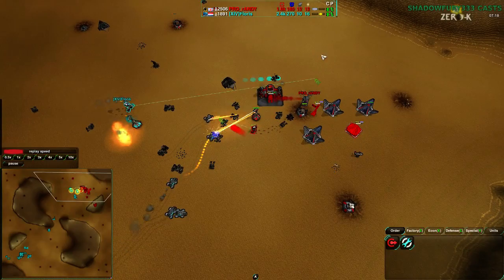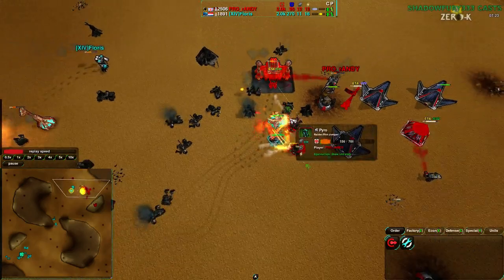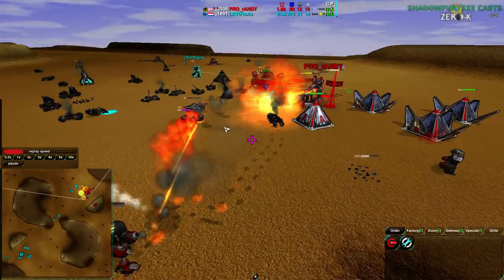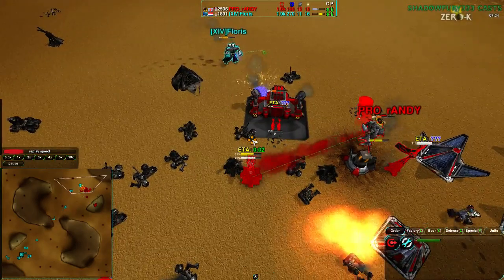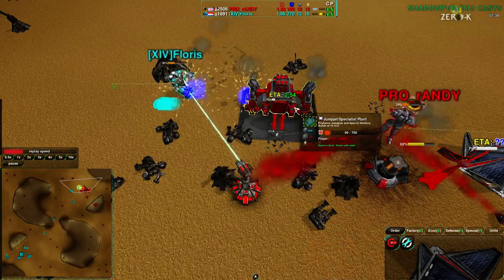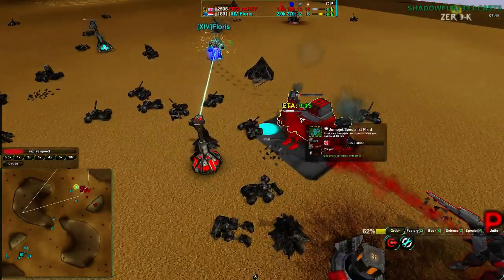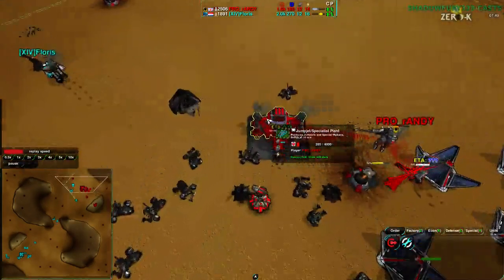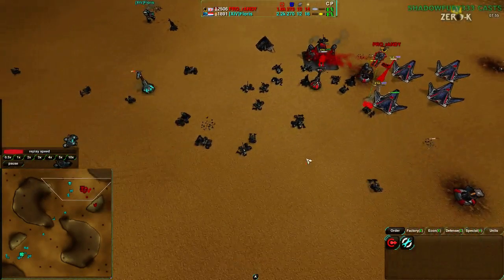Randy has used all his reclaim — he has a lot of excess metal but not much power to spend it. Flouris loses scorchers to the pyros — the pyro manages to retreat and kill off both scorchers just by having them burn to death. Flouris charges with his commander, which is probably not the best move — his commander is not likely to survive. He just barely does not get rid of the factory, which got down to one health and is now being repaired back up.